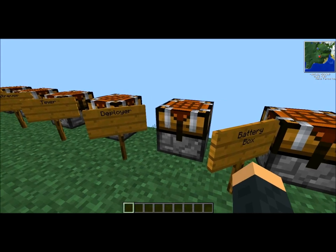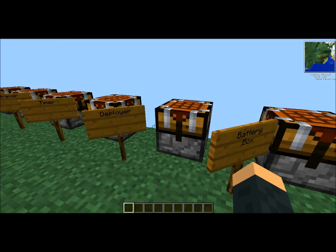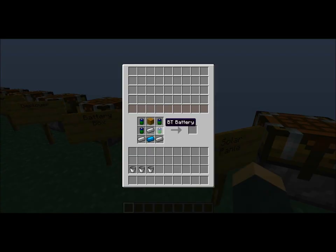Next, we have our deployer. The deployer just consists of easy materials: cobblestone, chest, piston, redstone. We've got a battery box, which consists of BT batteries, wooden planks, iron ingots, and blue alloy ingots.